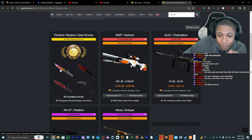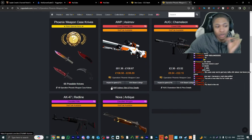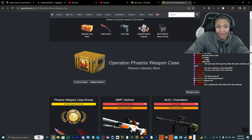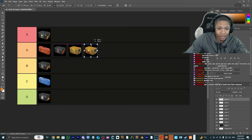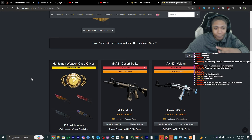Phoenix Weapon Case — you have the chance to get an AWP Asiimov, and not only that you can get the Black M9 as well, which goes for crazy amounts of money, and an AK Red Line — absolutely beautiful. It's not an S tier, but I'm gonna give it an A tier. It's up there for sure.